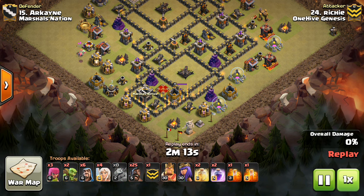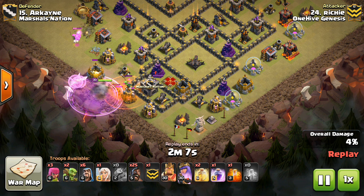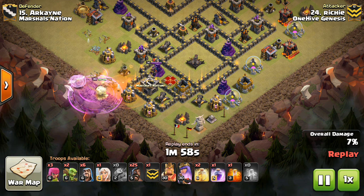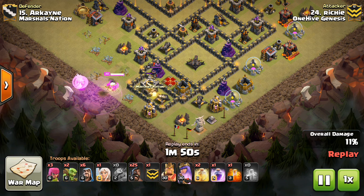Fast forward to the start here. This is Richie, and he's doing a bit of a mass hog — 25 hogs plus. One thing I love to see: the level 7 hogs in the CC. That's a really nice touch, and I think it's not used enough. We see bowlers so much, but the level 7 hogs can also be very effective in the CC. So this guy has his clan castle offset, and he takes it out initially with the queen.